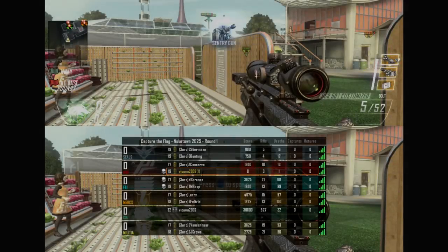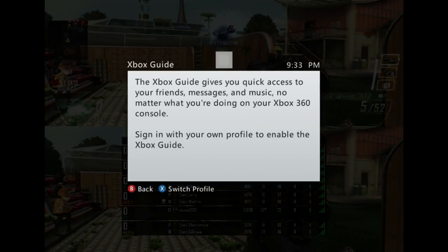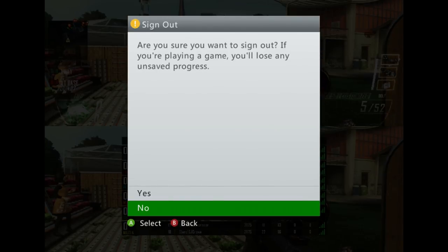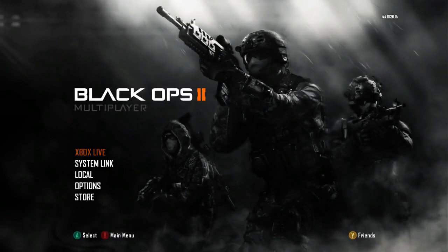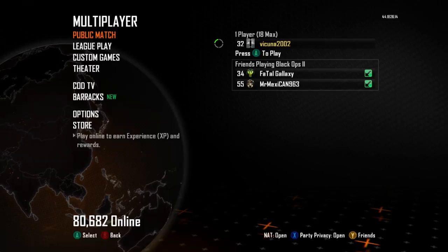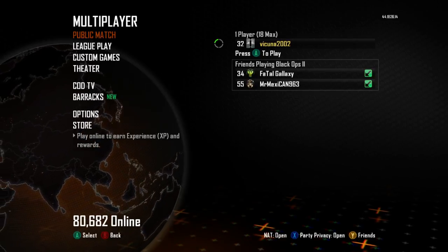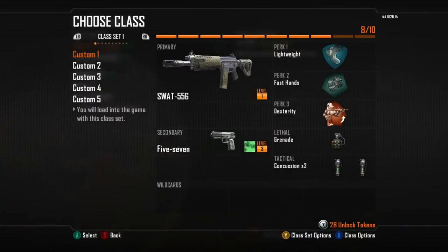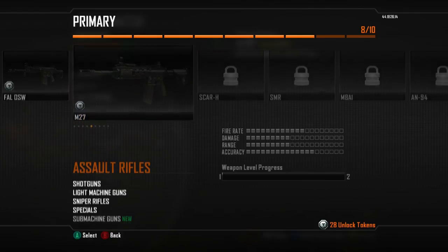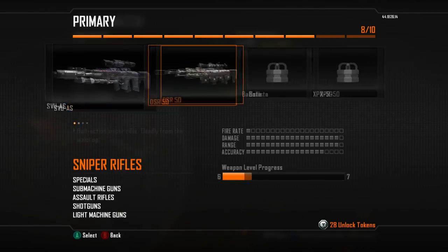Big shoutout to Fatal Galaxy and Pure Double for helping me with this glitch. When you're done getting all the XP, push the home guide button on your second controller, push X, and it will ask if you want to sign out — click yes. The game will glitch out a bit and take you back to the Multiplayer main menu. Accept the little error message, then go to Xbox Live and your rank will appear — but you're not done yet. After that, you just need to play a couple of games until you rank up.